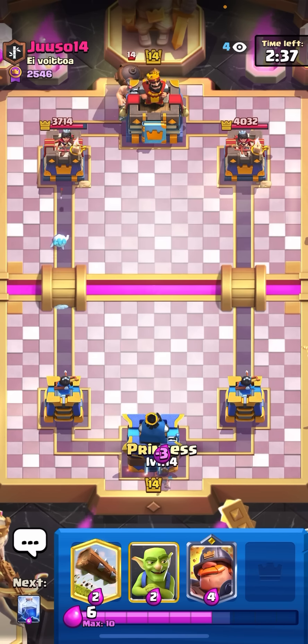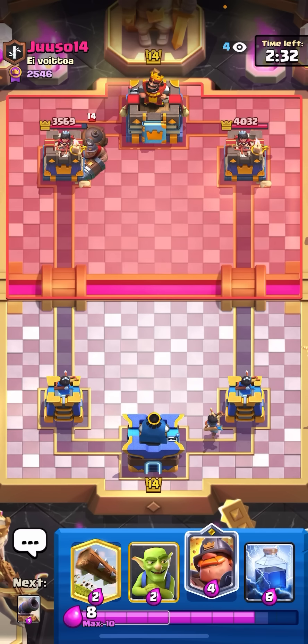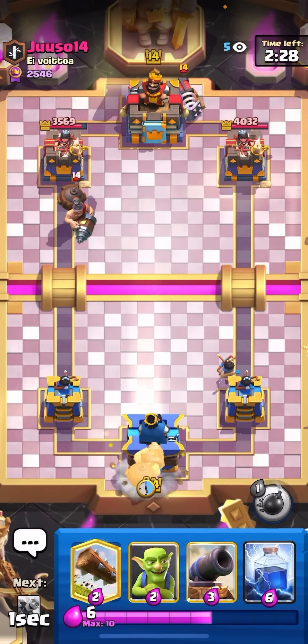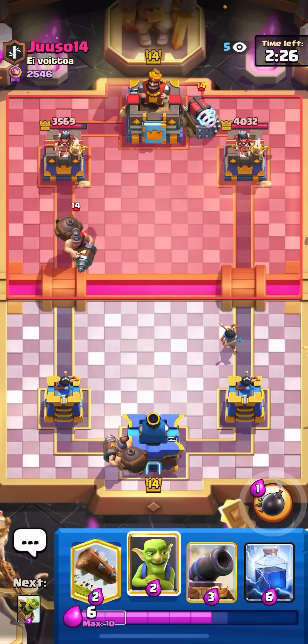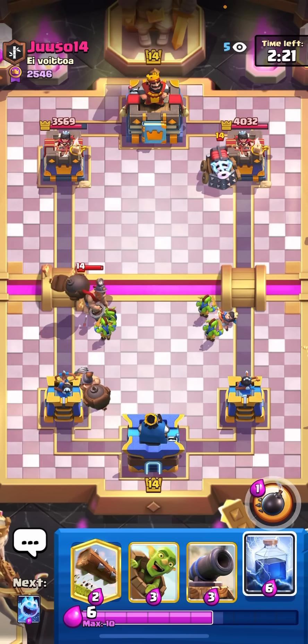I'm just going to go for my ice spear at the bridge here, and I will go for my princess in the back. He goes for his mighty miner in the back, so I'll go for my mighty miner in the back because he's sparky. No point to split my goblins just for him to use the ability — I'll split my goblins now, just want to make sure that the mighty miner dies.